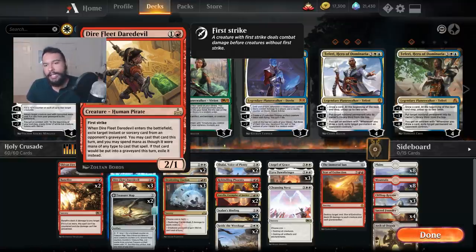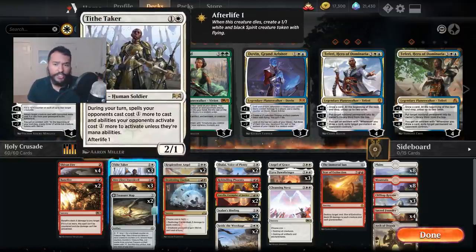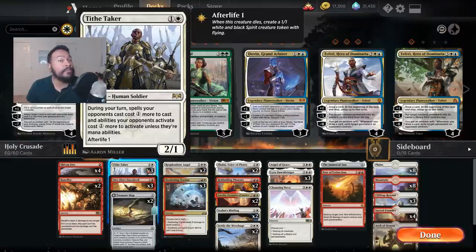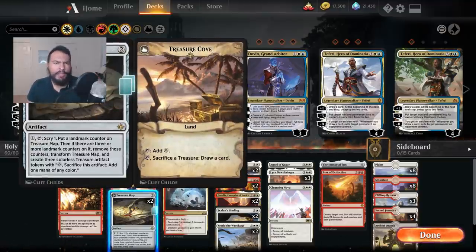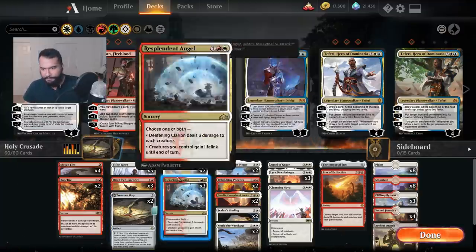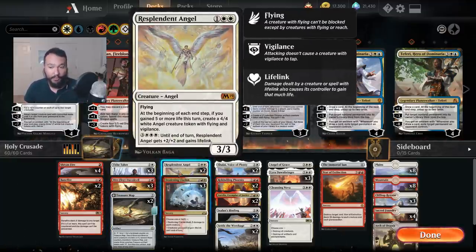Tithe Taker is an annoying blocker because it blocks twice, and it's annoying for opponents who have counterspells. One game I was able to Tithe Taker into Shalai, and my opponent was unable to cast their Absorb because Tithe Taker made their counterspell cost four. Two Treasure Maps — you could probably get away with running another one. This format feels a little fast, but the scry is great, and since you're getting treasures every turn, it turns into an extra card draw every turn. Two Resplendent Angels — this can really spiral out of control, which is very helpful, and it's a mana sink for treasures.